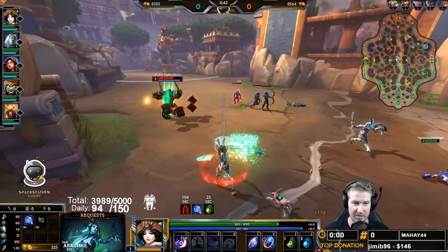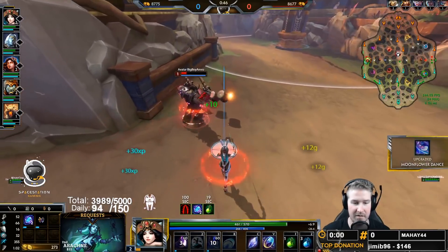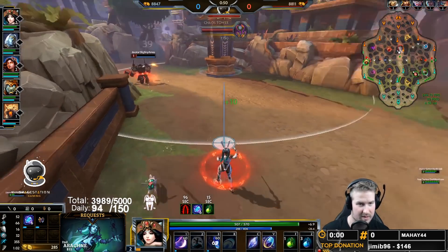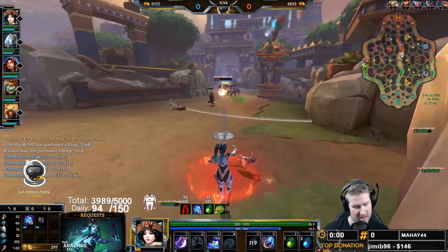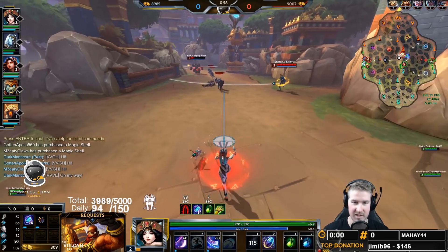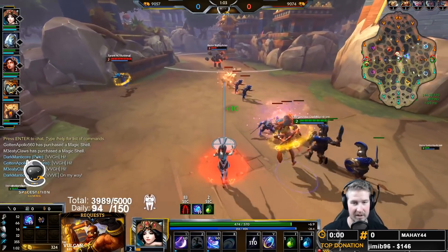Now I'm getting level two - I'm going to focus on hitting this guy with my one and then whipping it over to him. I'm going to play very aggressive and try to stay in range of my one. I wasn't quite able to stay in range and grab that first blood, but Chunga right now has a lot of early pressure.